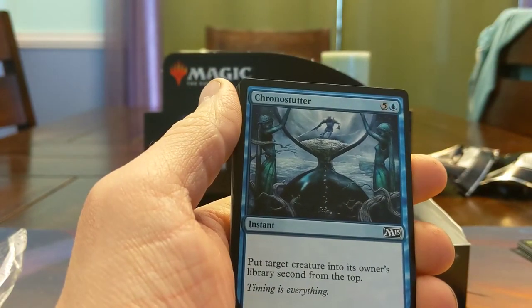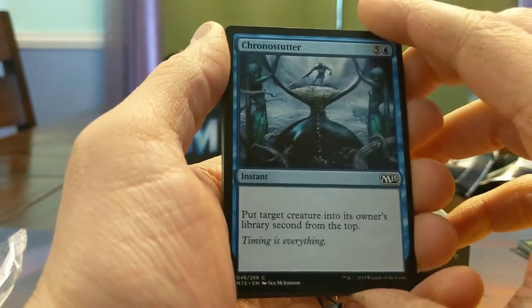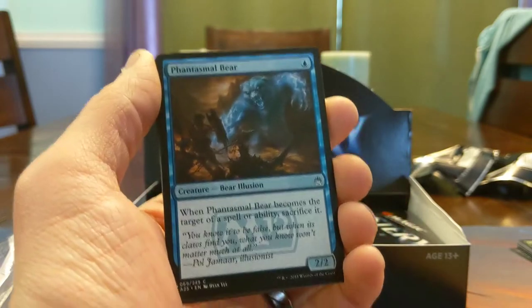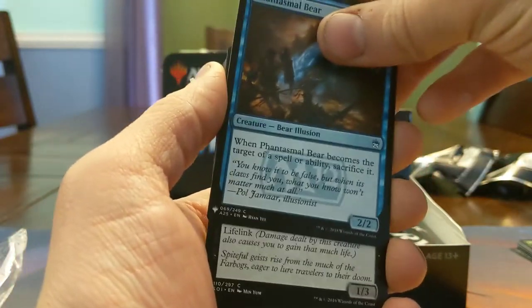Chrono Stutter — six mana to move something slightly, kind of expensive. Phantasmal Bear — where else do you get a one mana 2/2 in blue? Hopefully it doesn't get targeted by anything.